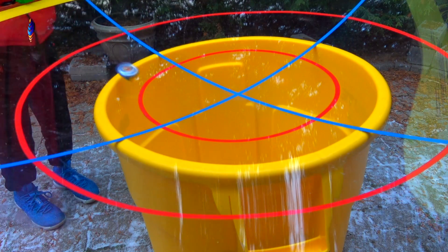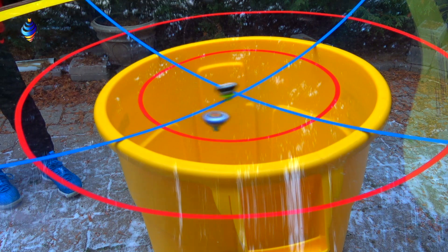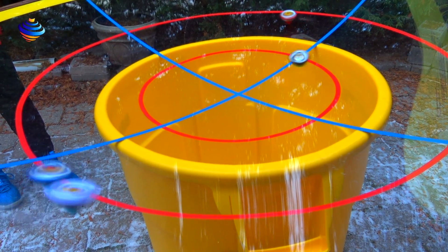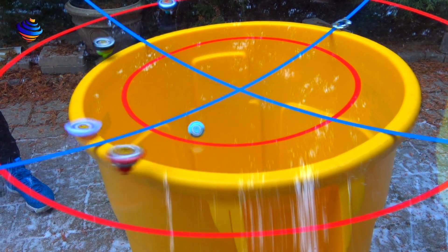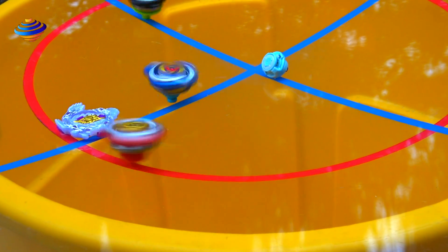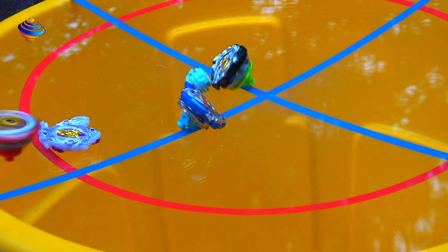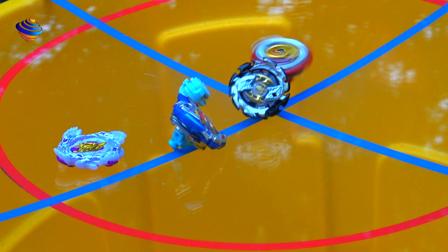We'll do about 10 rounds since there's a couple of sessions. Valtrek for the first round — 3, 2, 1, let it rip! 3, 2, 1, let it rip! There we go. Oh look at all of them. There goes Lunar to Fornius. Fornius and Achilles managed to avoid everyone. Nice.